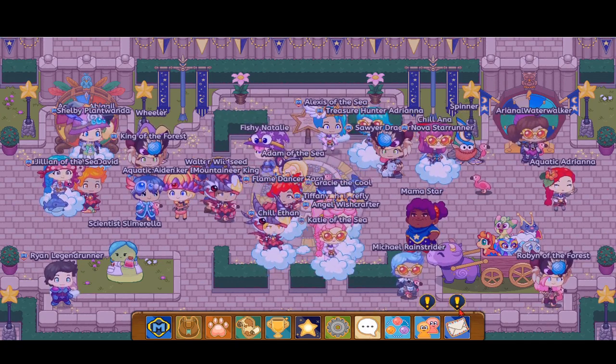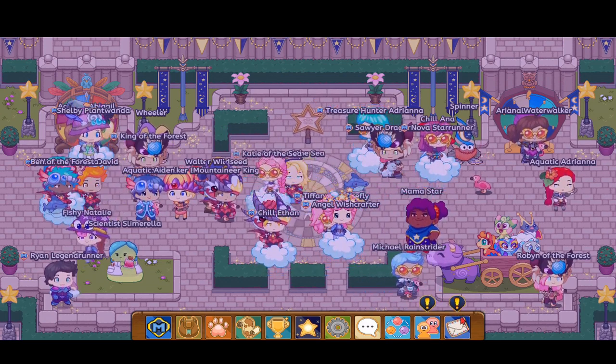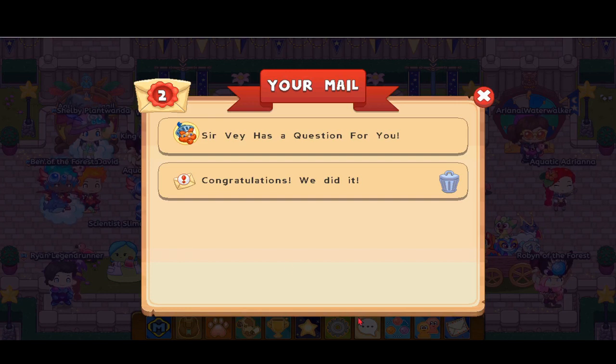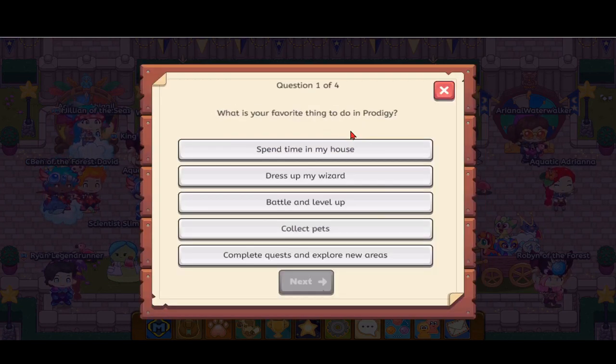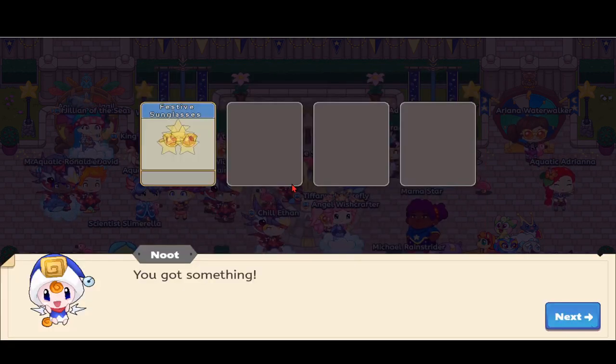Alright guys, let's get started. Above your mail sign you're going to see an exclamation mark — click on that, and then click on the one that says 'Congratulations.' There's also a survey there, so just skip past that and click on the loot drop.